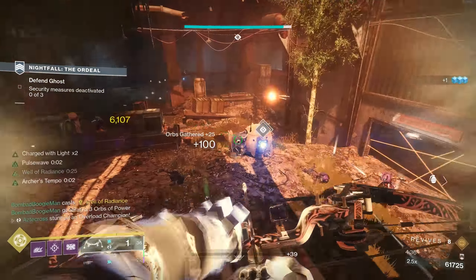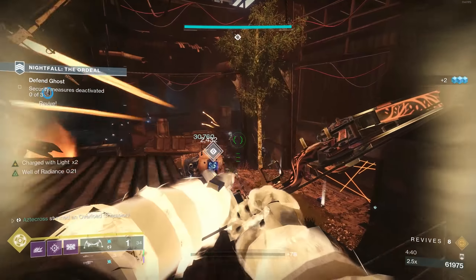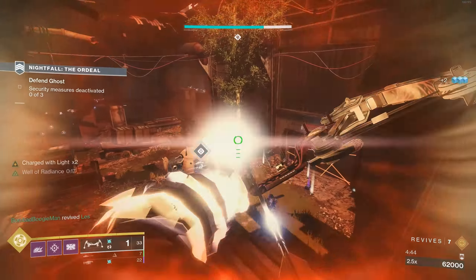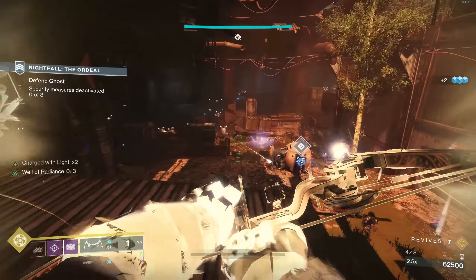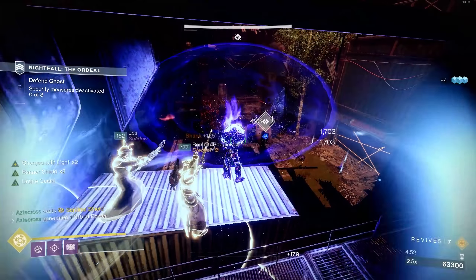That was our team synergy — all built around light-based subclasses. We're going to do another one of these this week with Stasis abilities to see how Stasis handles Grandmaster-level content. But this is our bread-and-butter loadout if we just want to get through the content, and it was working well for us, especially Ursa Furiosa.